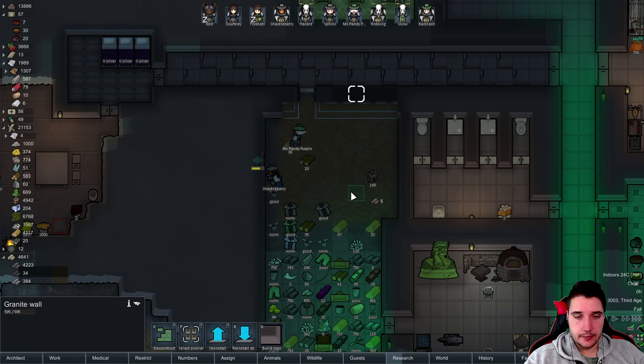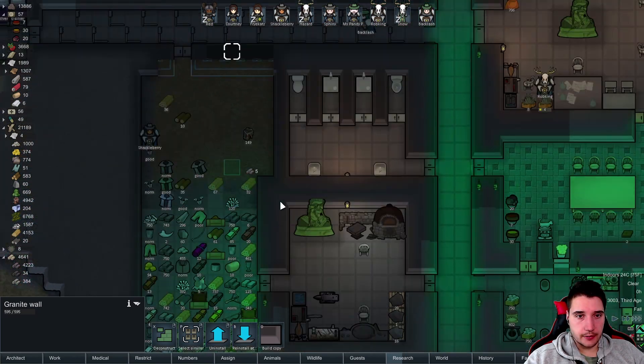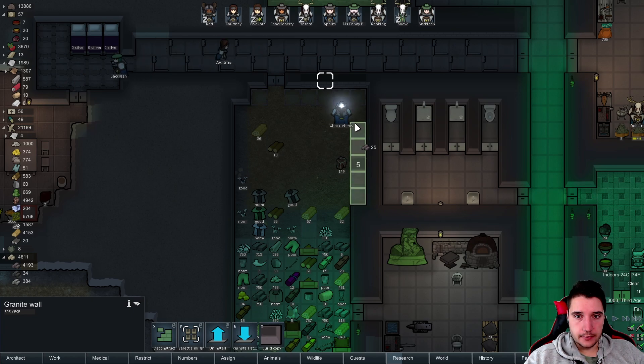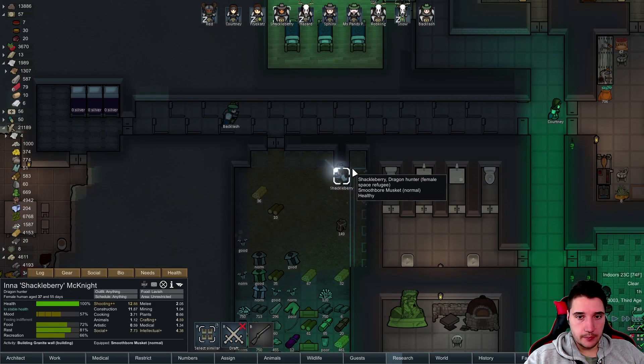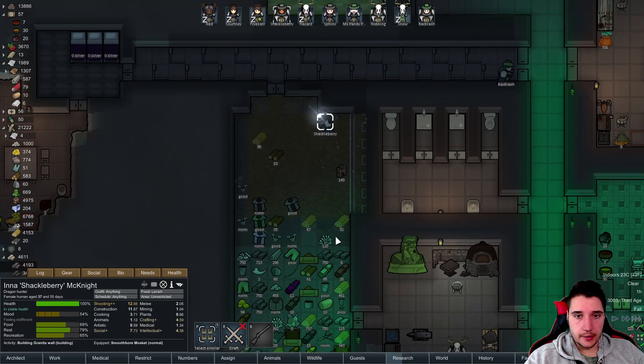We need more devil strand — thank you Pandy. I think we could grab this one and bring it over here as well. Thank you, let's do this. Could you please build a corner one? Because those are usually the problem. You see, Shackleberry — those are usually the problem. There you go.